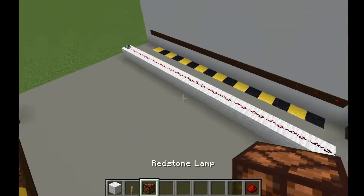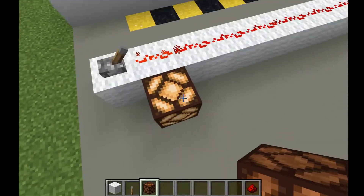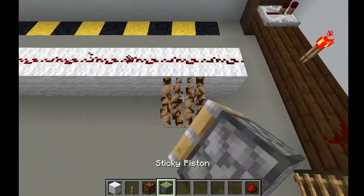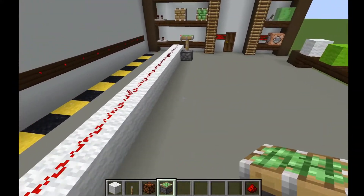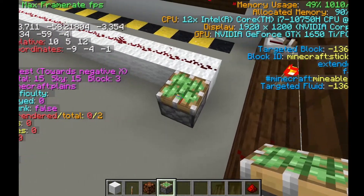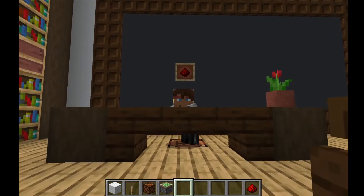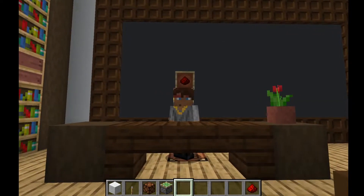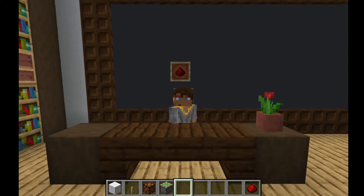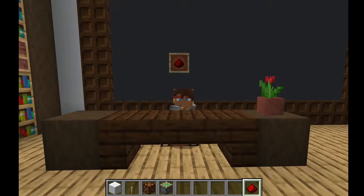So what exactly does the signal strength communicate to the builder? You might expect that more power means something functions better, but that's not the case. Where the signal is strongest we can light this lamp, and where the signal is weakest we can still light the lamp just the same — this works with all Redstone blocks. A sticky piston still gets powered just as much at the weak end. The only place it doesn't get powered is where the signal strength is zero, so there's no power at all. Either there is power or there isn't. Signal strength doesn't affect how well a machine works; it either works or doesn't based on whether it has power. Redstone can travel 15 blocks before it runs out of power.